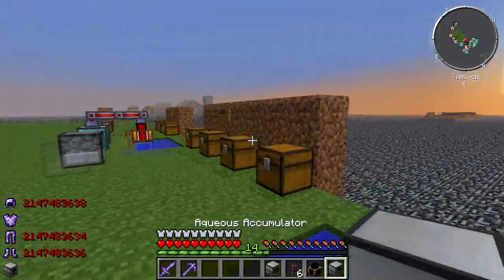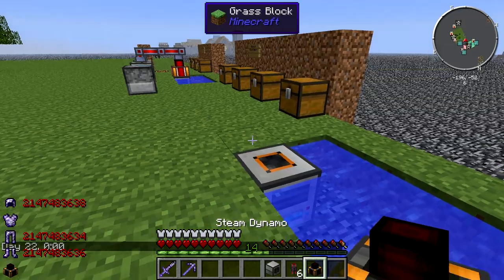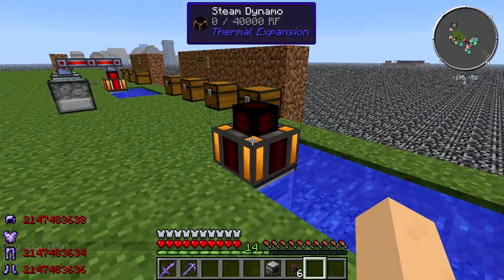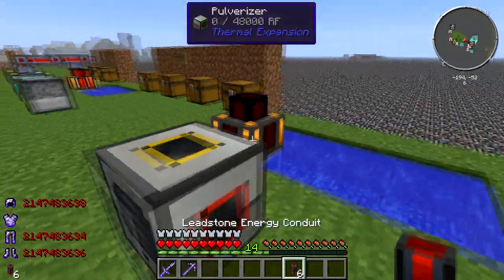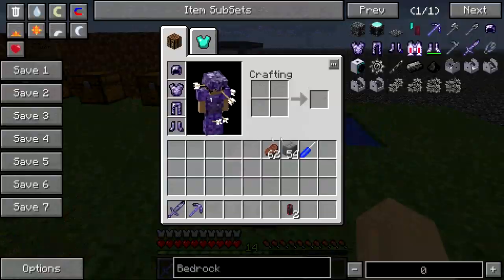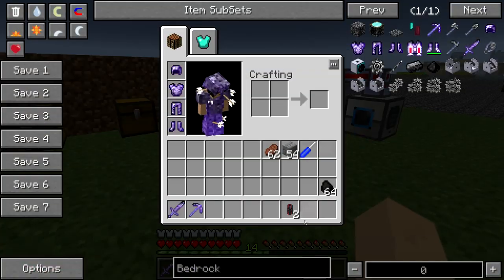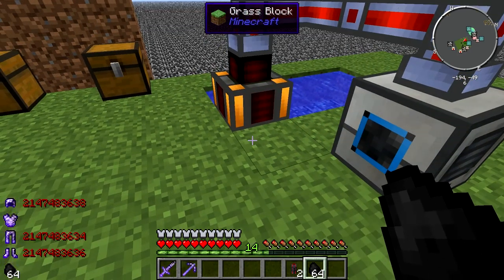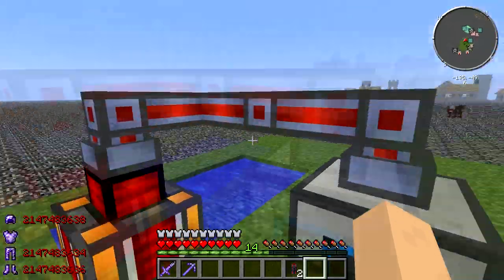Now you need to set this up. You take the aqueous accumulator and put it in the water like so. Hold shift in order to place on top of this stuff, because if you don't, you're just going to end up clicking it and seeing the water and stuff in it. So once you get that on there, you're going to want to put the steam dynamo somewhere. We're going to get it powered — it's powered now, well, it will be powered. The next thing you will need is coal.